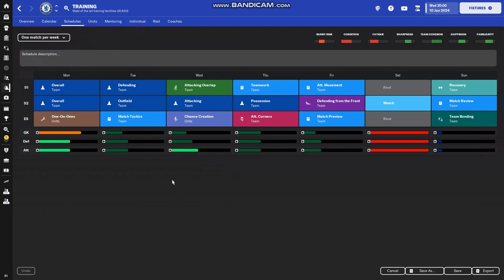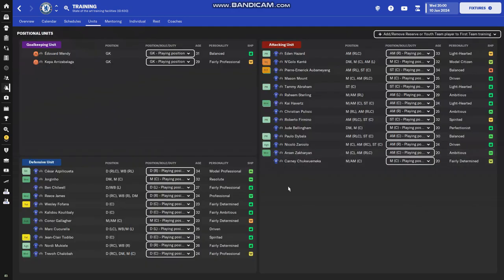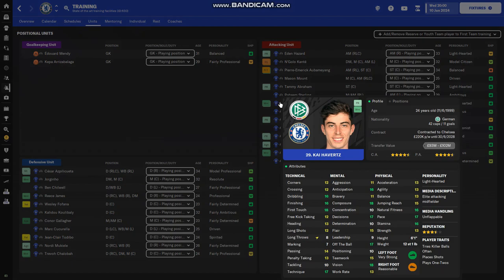This is the schedule for a one-match game week — the most common one I find. The focus of this training is basically injury prevention, development of your players, building tactical familiarity, and preparing your team for matches. There needs to be a balance — we can't have all intensity bars maxed out because that would destroy your team. These bars show the workload on each training unit: goalkeeping, defending, and attacking. It just shows which attributes the game is training on the players.